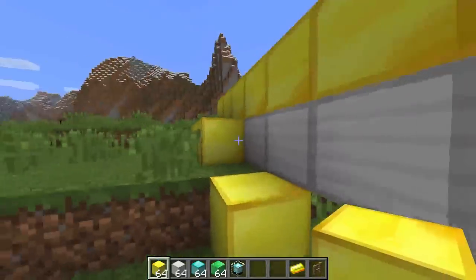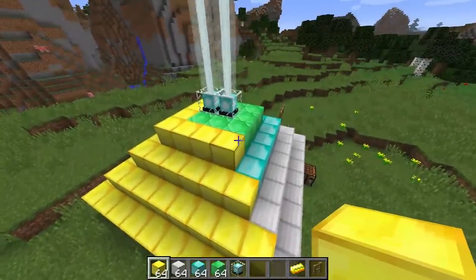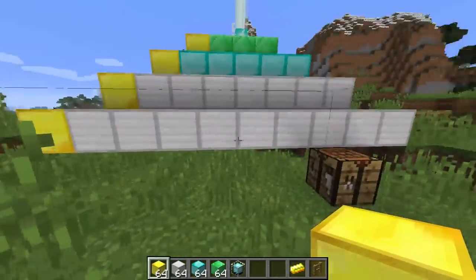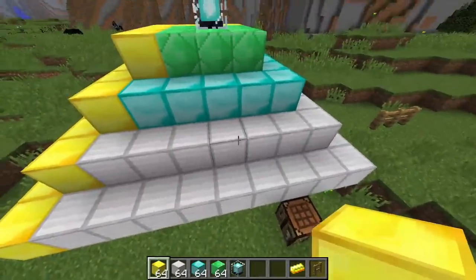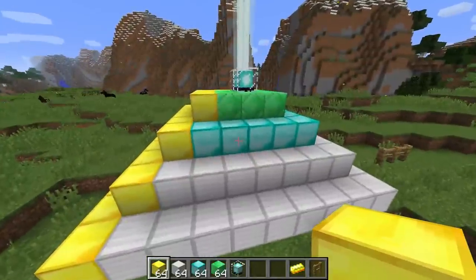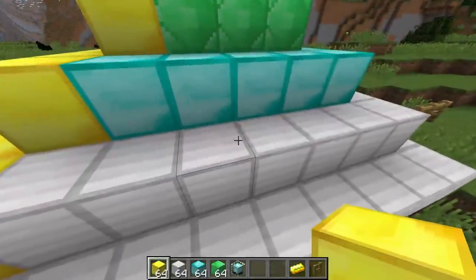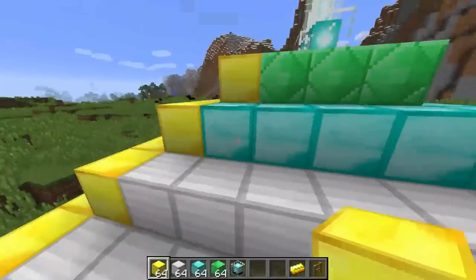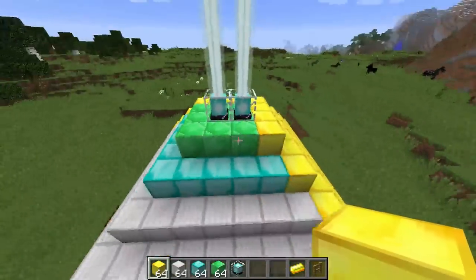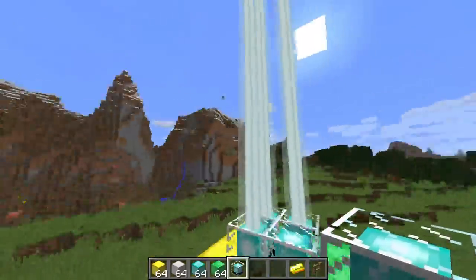If you're wondering how many resources you're going to use: in that first full four-layer structure, it would take 164 blocks of whichever ore you decide — be it iron, gold, diamonds, or emeralds. That's two stacks and 36 blocks. The next tier down is 83 blocks, then the one with just two layers is 34 blocks, and the first one is just nine. So you can get an idea of how much you're going to need in order to have all of this beacon power.